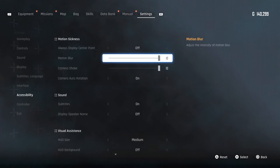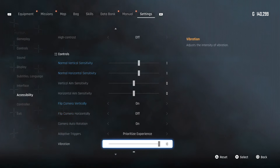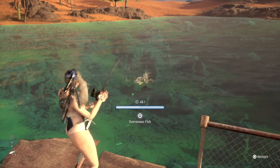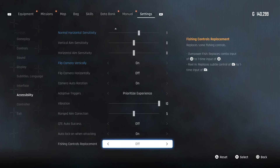To start things off, tip one: go over to your settings, go to accessibility, and turn on the one-tap function. This is going to make it a one-button press for you to reel in and overpower the fish. It's super helpful. It's pretty cool to play it the original way in the beginning, but once you've caught about 200 fish you're going to want to turn this on.